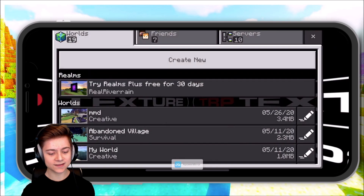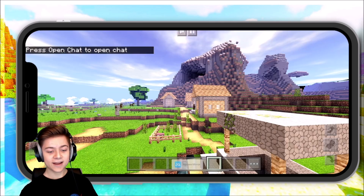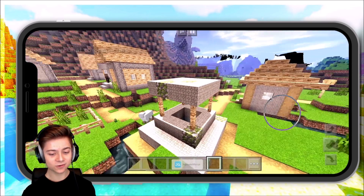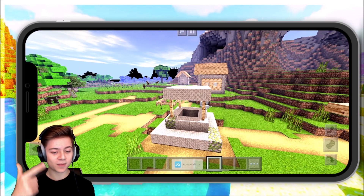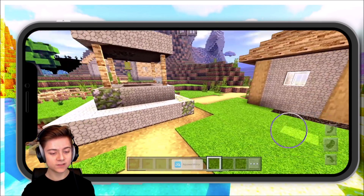Let's press Play and go into a game. I've got a village all set up for the video. Take a look at this — yo, this is actually crazy. I combined my favorite Minecraft texture pack and my favorite Minecraft shaders pack. I've seen nobody else do a video with both of these on YouTube, so let me know what you guys actually think.